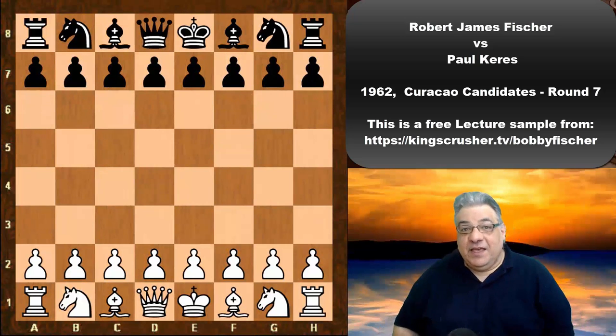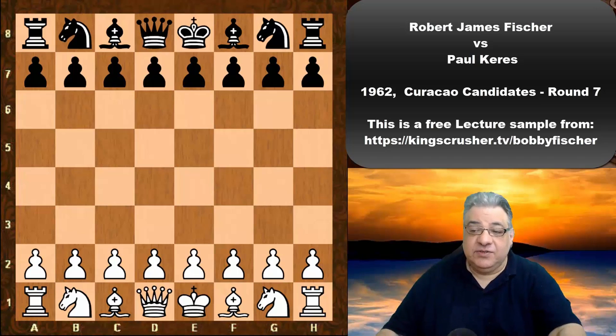Hi there. In this lecture we see Bobby Fischer against Paul Keres in the 1962 Curaçao Tournament round 7.